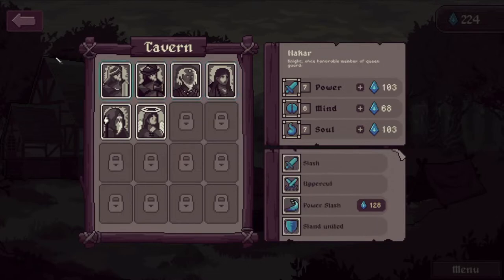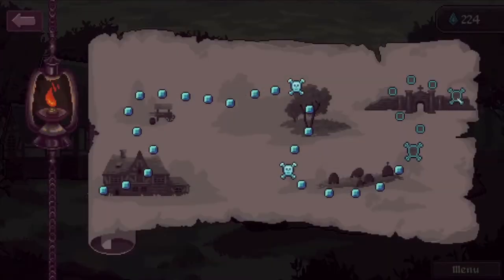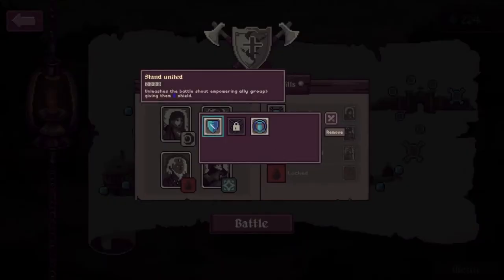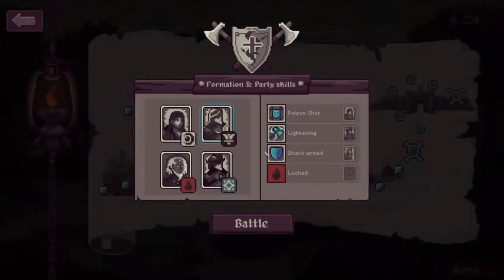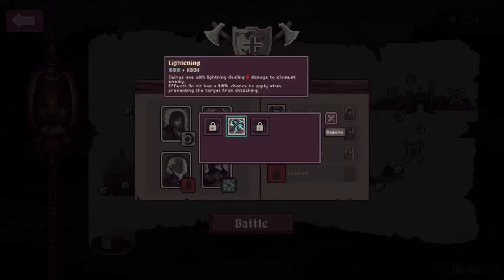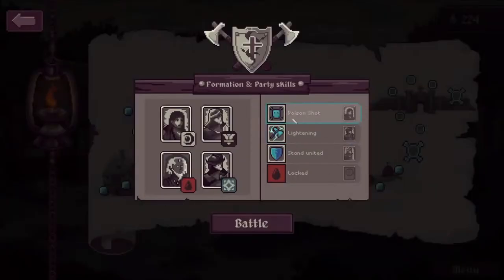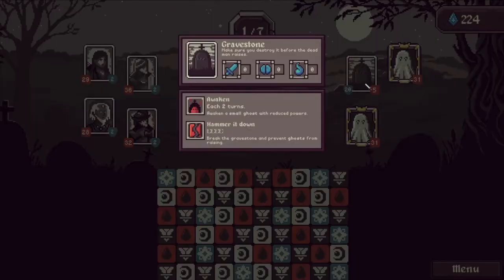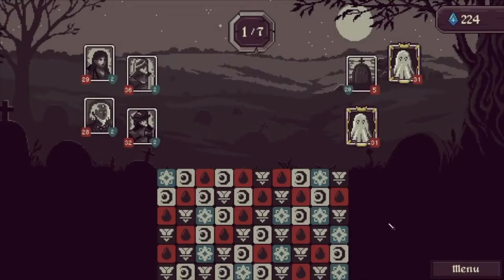The characters are pretty upgraded and we are quite close to the end — near the third boss phase. We're going with Stan United which gives us some shield, then lightning which might stun an enemy, and also poison shots from Gretel. Let's see how we get on. There's a gravestone — we can break it if we match four whites, which will awake a small ghost with reduced powers, but they do come with a shield.